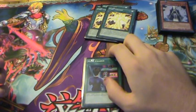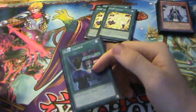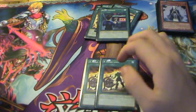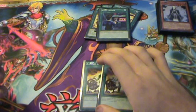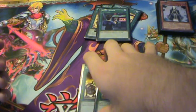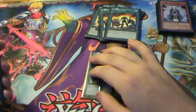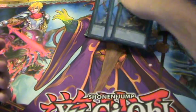One Mass Charge — I bumped it down to one instead of two. I found two was a bit cloggy, and one is really good because you'd rather draw it late game than early game where it's pretty much useless. Two A Hero Lives — I'm only running two now rather than three. I found three I was just drawing it way too much when I didn't need it, so I dropped down to two to see how it goes.